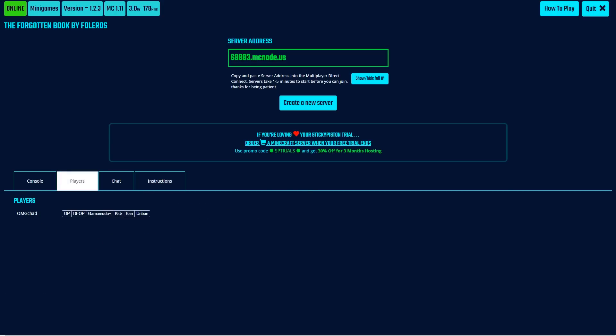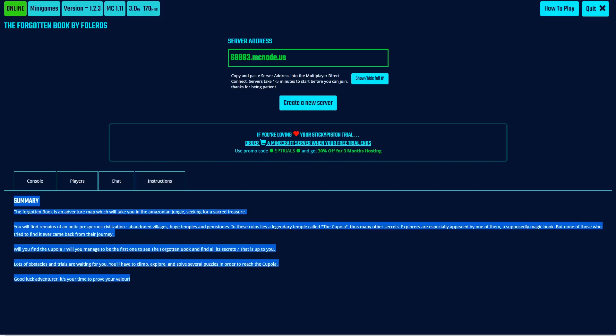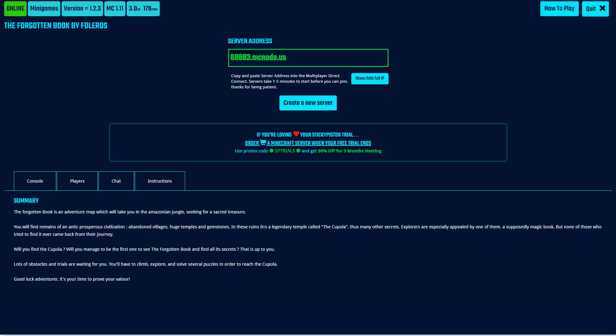You can see now I have been added to the players list. I could op myself, de-op myself, change my game mode. This would be perfect if you're just running a vanilla server and you want to op a few people. You can also see the chat log, and this is the instructions of the map that we are running.